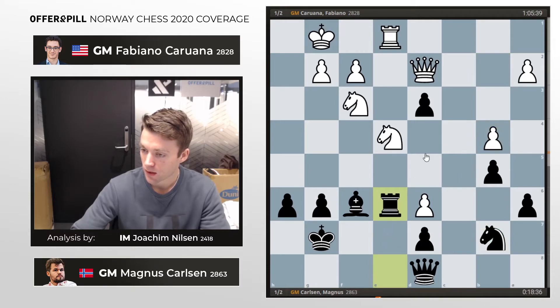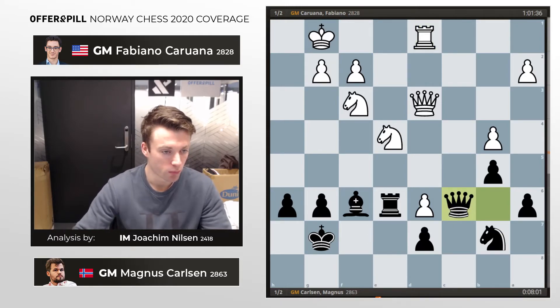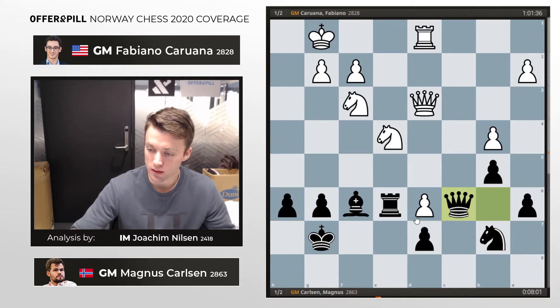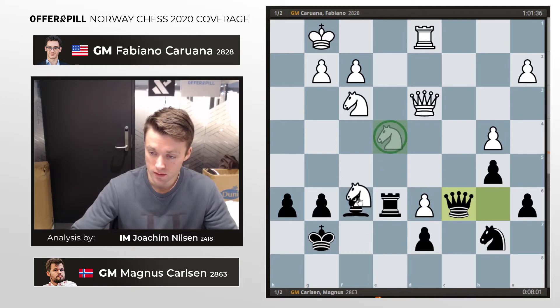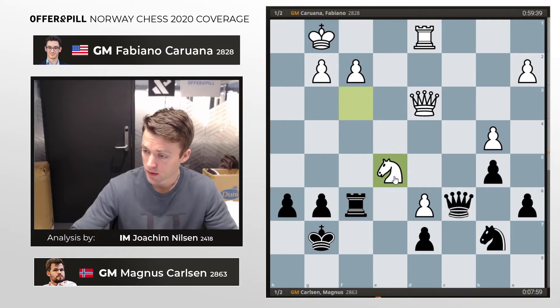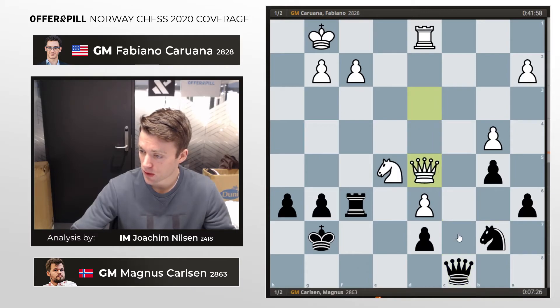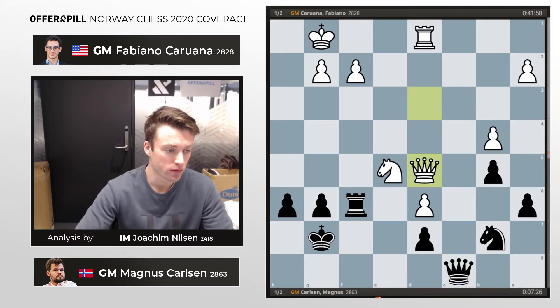Rook e6, and now he took on d3, so materially we are equal now. Queen b6, rook d1 — just protecting this pawn — and after queen c6, the question is: can white keep the pressure up, or will he be forced to give up the pawn on d6? There's some pressure against the knight on e4, so Fabi decides to recapture on f6, exchanging pieces. Rook f6, knight e5, queen c8 is also a move from Magnus — maybe he wants to play something like queen e8, queen e6. Queen d5 played from Fabi, and it looks very convincing for white.